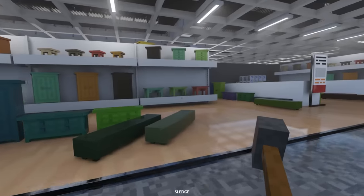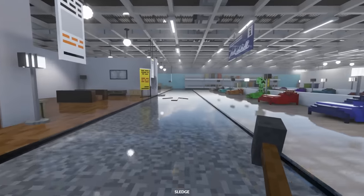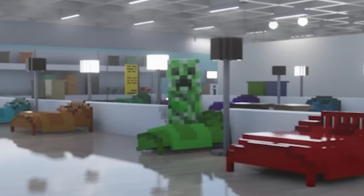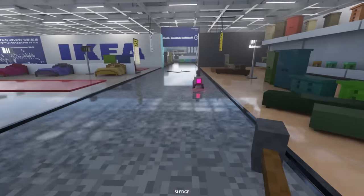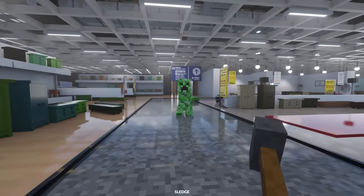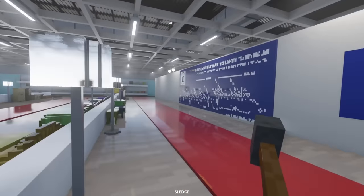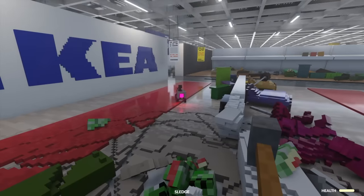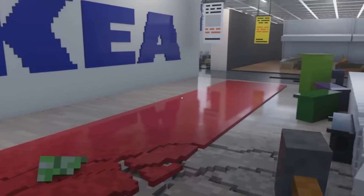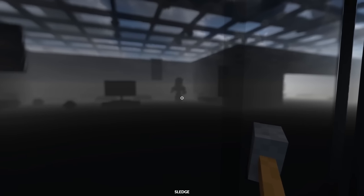We got more furniture, of course - what else would we have in IKEA? Creeper, there's a creeper in IKEA! Robot, do something! And he's got a bed - quick, attack! Run! Maybe we could use the creeper to help us destroy IKEA. Take cover! I took down the creeper. Let's keep going - wait, there are elevators here!